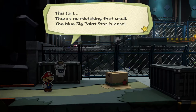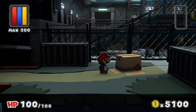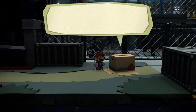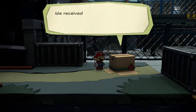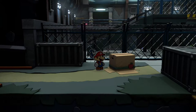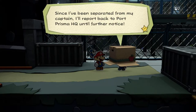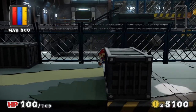This fort — there's no mistaking that smell. The big blue paint star is here! The music and a box here remind me of Metal Gear Solid and a certain character called Snake. 'How did you find me, Mario? I'm practically invisible in this inconspicuous cardboard box.' We received intel that the enemy is developing a secret weapon at Fort Cobalt — we're in over our caps. Toad number 19 of the blue rescue squad reporting for duty!